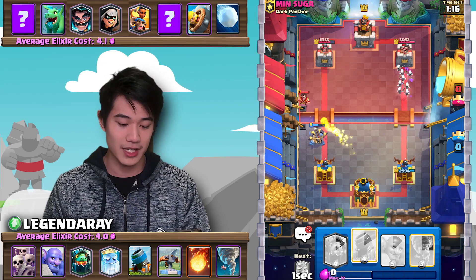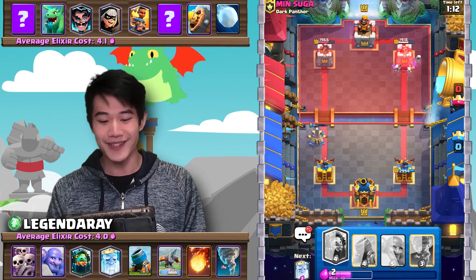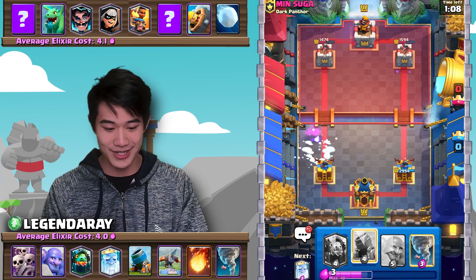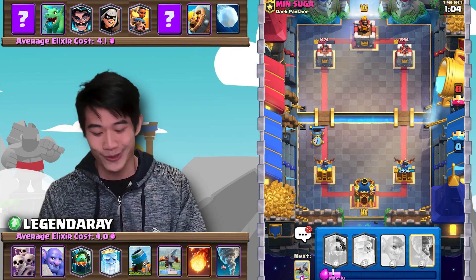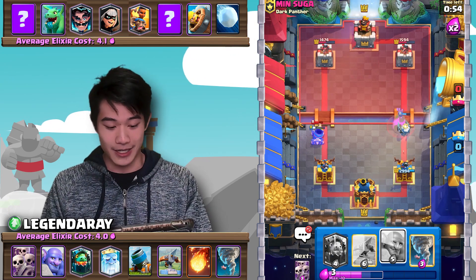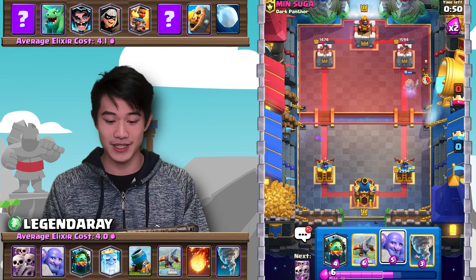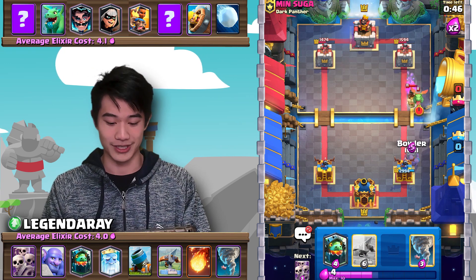We're going to Fireball out the E-Wiz — make sure the X-Bow gets as much damage as possible. Skeleton Army on the right side — oh my goodness, it's doing so much damage. Let's get a Mortar down on the field as soon as that X-Bow dies. A Mortar probably won't get a hit, unfortunately, but looking very, very good going into double elixir time.